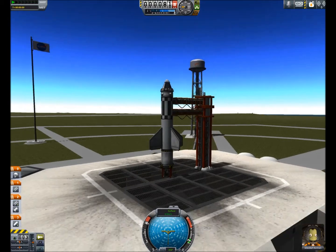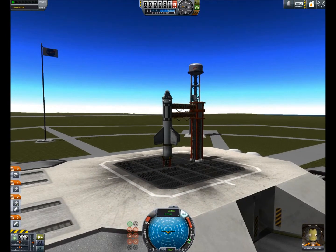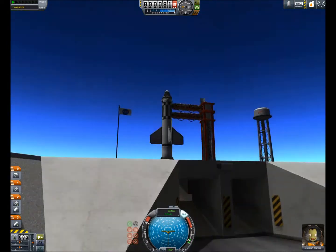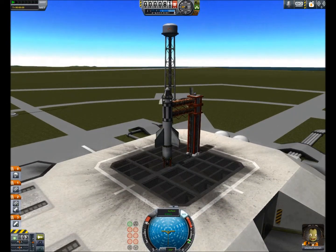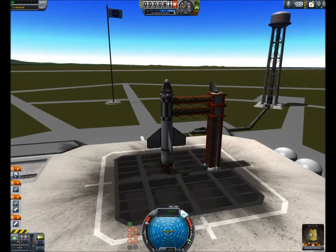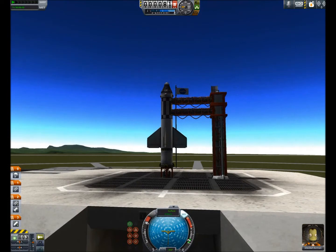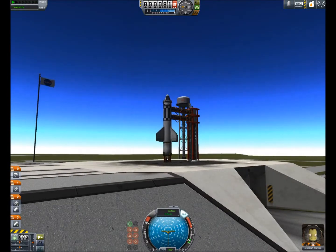Now we're going to throttle up and activate the stability augmentation system by pressing T. As you can see, the light comes on and these indicators appear. Right now you only need stability assist — the other modes aren't applicable to this tutorial. So we're going to begin the liftoff right now.